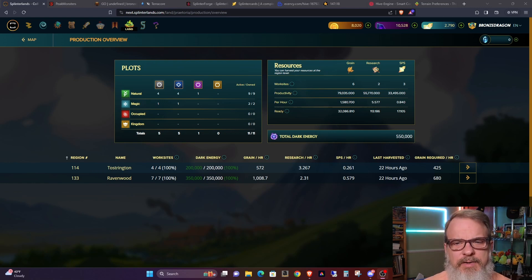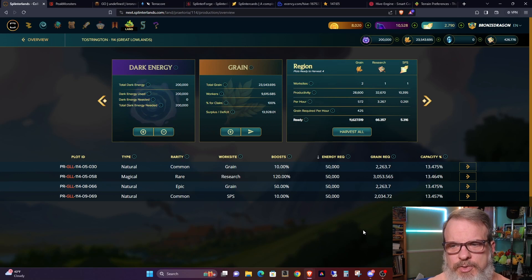I want to change basically some plots around — switching plots that I'm mining SPS on over to grain plots. It's very incremental; in my region 114 it's only going to be a matter of five percent, but after about 20 days, if the math holds out, it should pay off. I'm getting into more of an equilibrium where I'm not having this huge amount of extra grain and I'm drawing in as much SPS as I can. I also picked up a tundra — a five-percent land — because in 2.0 it may be useful.